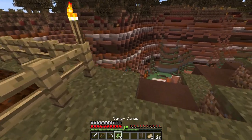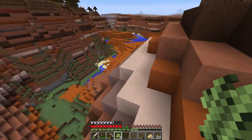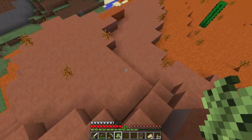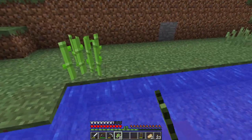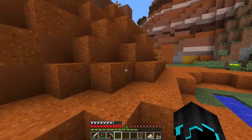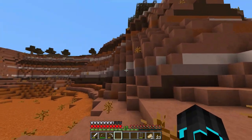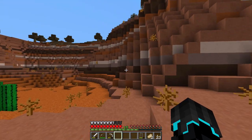I want to quickly place these sugarcane down somewhere — and we have water down there, good. Let's put this sugarcane here. Once we start needing paper — like for an enchantment table and books to be enchanted — it'll be nice to have it close to home. Let's do that, there they are, nice. And let's color the bed.